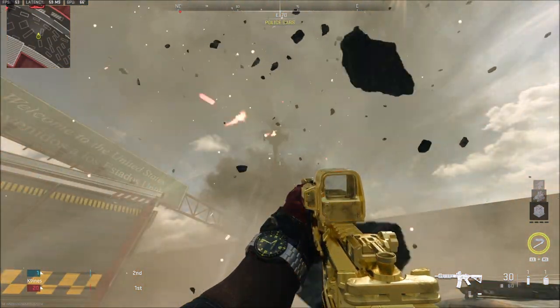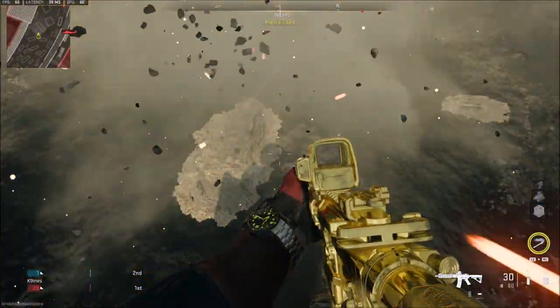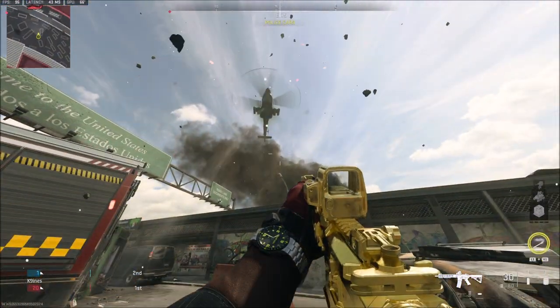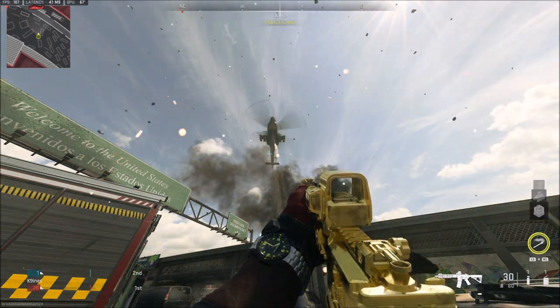With this glitch, you cannot die from any scorestreaks, you can't die from enemies, and you can shoot back at enemies. The only things that can kill you while in this god mode are fire and going out of bounds — those are the only two things I've found that can kill you.